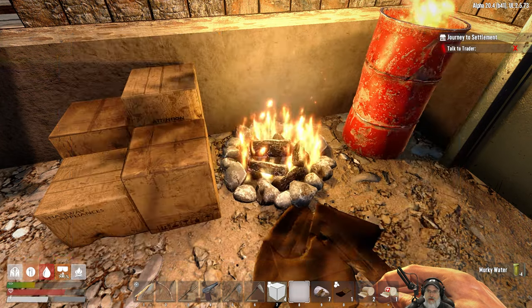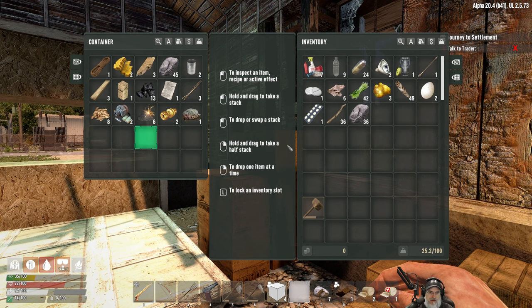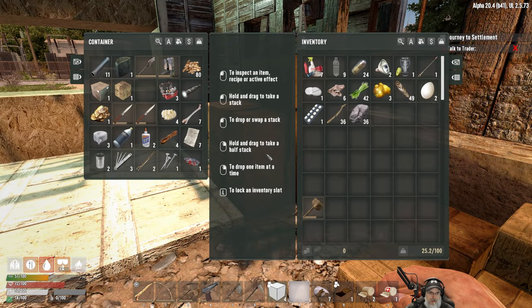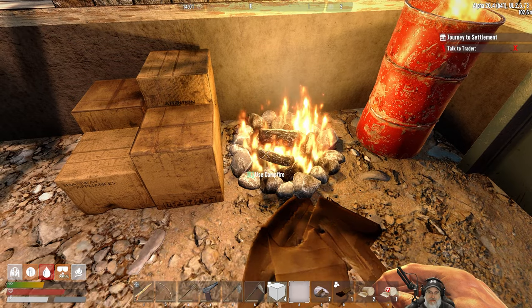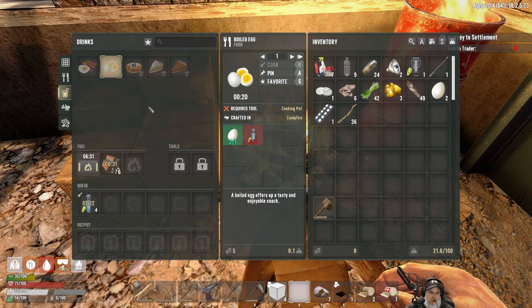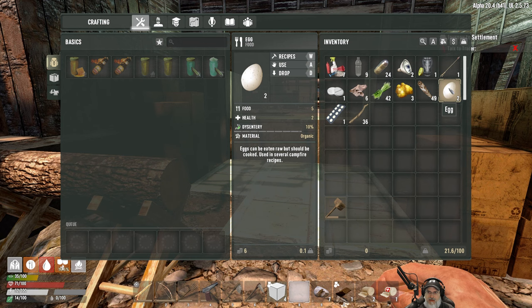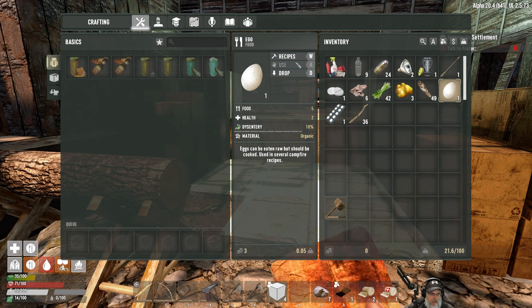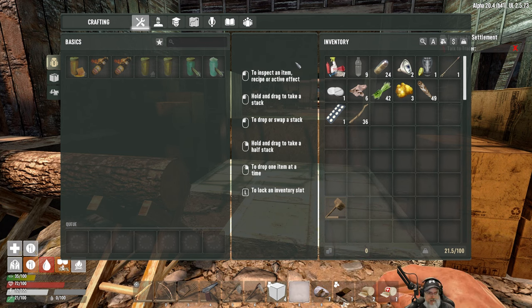We'll put all that stuff in there for now. For eggs, I'm sure we can't make eggs until we have a cooking pot — required tool: cooking pot. Well, we could risk the 10% dysentery chance. Our food is so bad right now, let's just do it. We were able to eat both of those eggs without getting the dysentery refreshed.